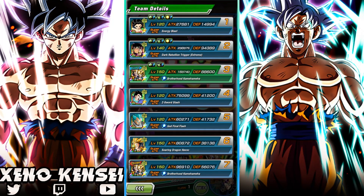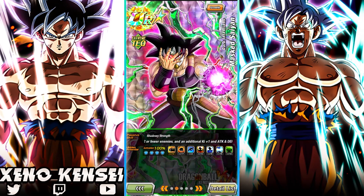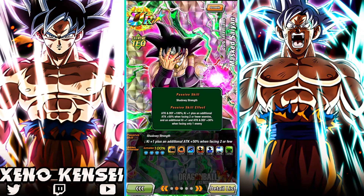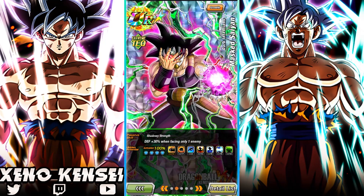For this team, I personally thought to bring Eeza Bass Stand because he raises his attack and defense, so I think he'll do pretty well once he starts building up more defense. He keeps performing additional attacks with a percent when missing two or more enemies, and also keeps attack and defense plus 30 percent when facing only one enemy.